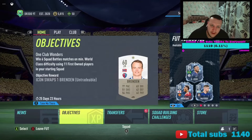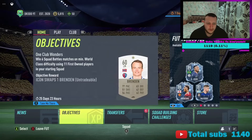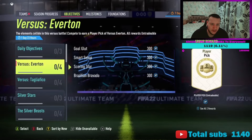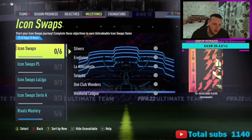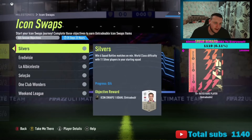Welcome back to the channel. EA finally released some icon swaps. If you know what they are, you do some challenges, get a card, swap it in, and get some good packs for it. They do take a bit of time, but this is just a small guide to show you how to get two cards by doing the same games for one — not brilliant, but it does save six games.